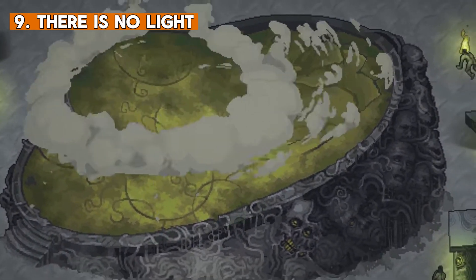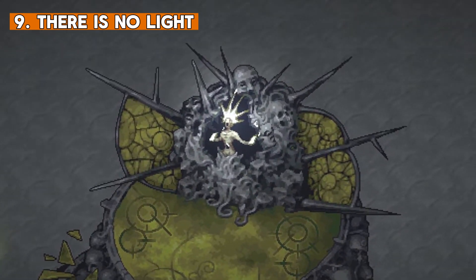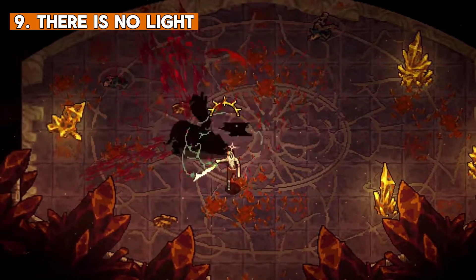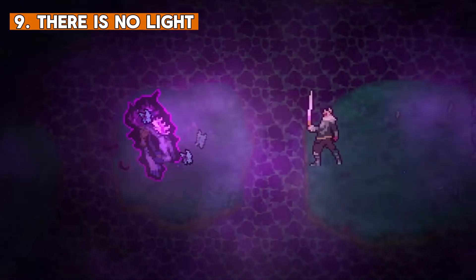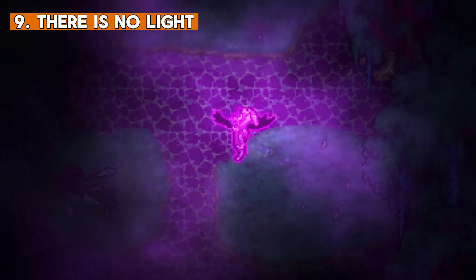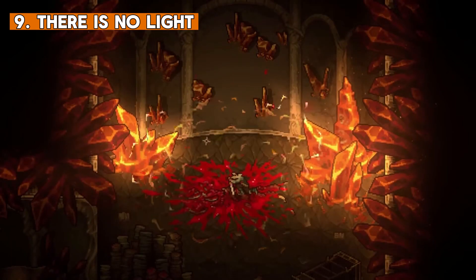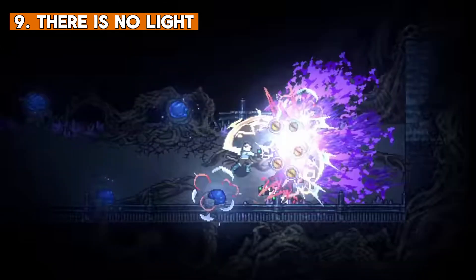There is No Light is a very dark and grim RPG where the remains of human civilization build a new religious society among the ruins of the desolated underground. This game is very unique and dark, featuring a gorgeous pixel art style, smooth animations and very well made locations. We play as a hero on a quest through these hostile worlds to find our way to open the gates of the sanctuary and bring our child back.